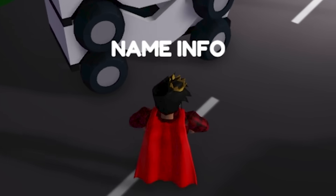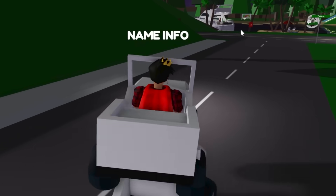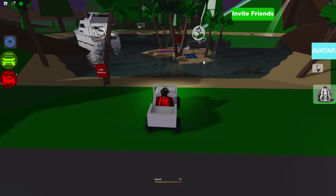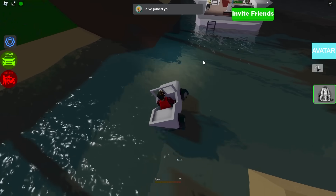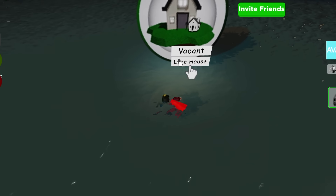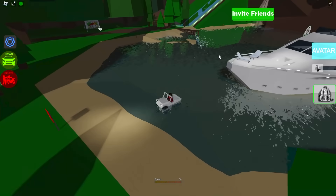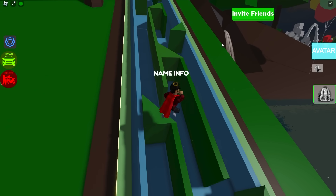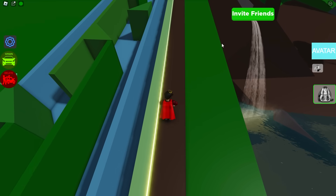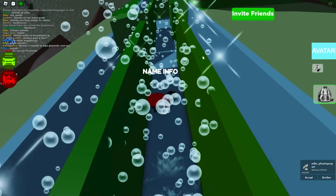Looks like we can spawn vehicles — there are two spawned in, so it bugged a bit, but we can still drive it. This is Lake Madison and the water is looking really good in this game. I really like it. Are we able to get the lake house? Of course not — they don't have that system in here. But this game does look incredible. Looks like they even have the summer update's slide in here. The buttons don't work, but we can still slide down like that.